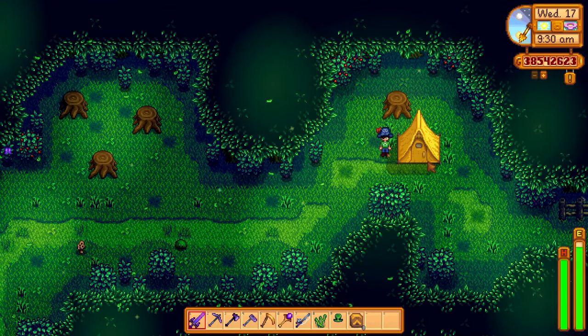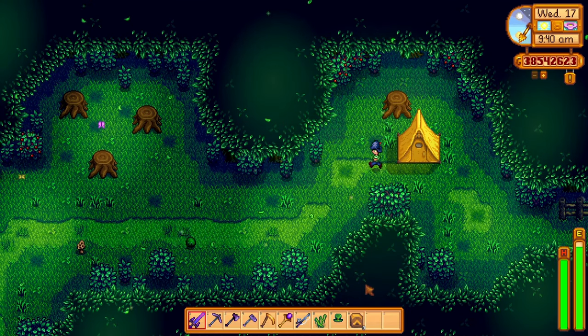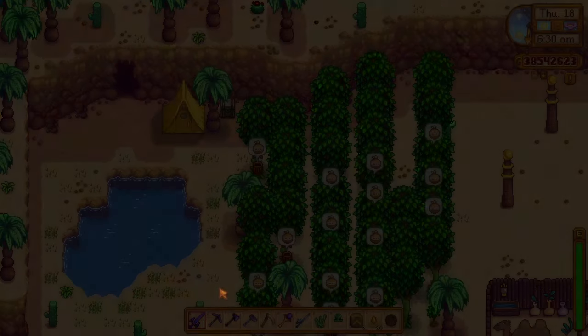And the last one is the Tent. The Tent is a newly added item to Stardew Valley which lets you sleep outside for a night. This is best used to sleep in front of the Skull Caverns for the maximum run there is, but it can also be a lifesaver in certain situations, so use it wisely.